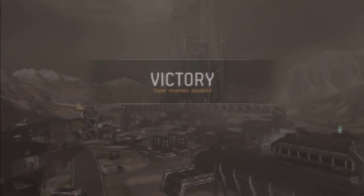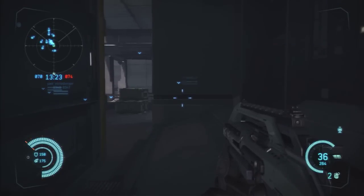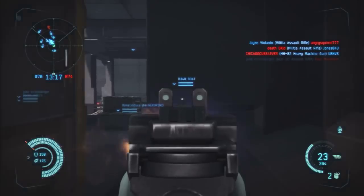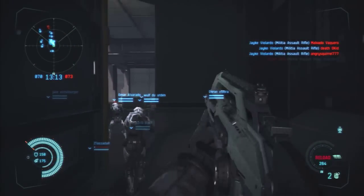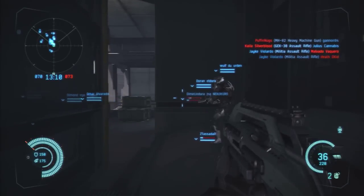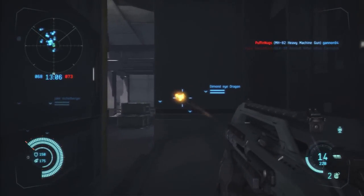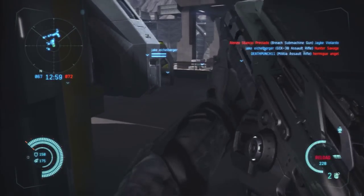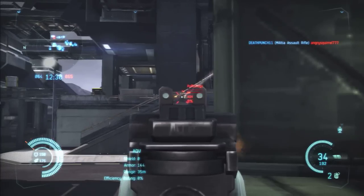So that was the tactical assault rifle. Now we're moving over to the breach gun. The breach gun has the same texture as the militia assault rifle. It comes with 36 rounds and 284 extra rounds. It's got a low rate of fire, but the damage output on this gun is incredibly high. It's got pretty moderate recoil and a decent reload speed.